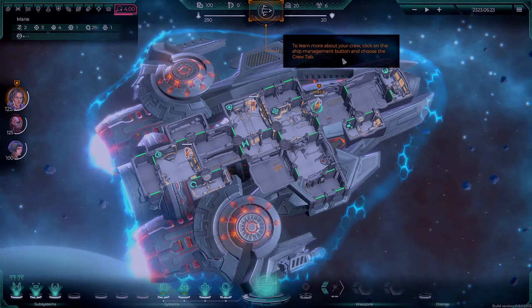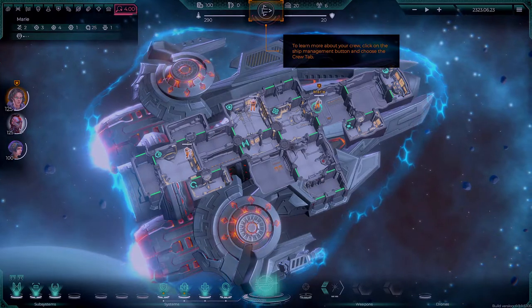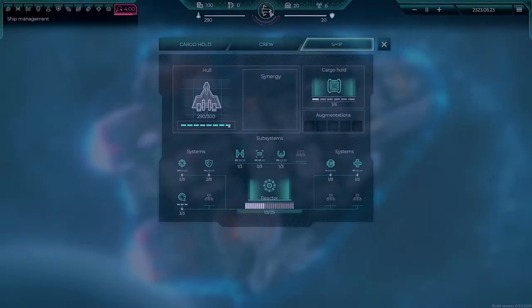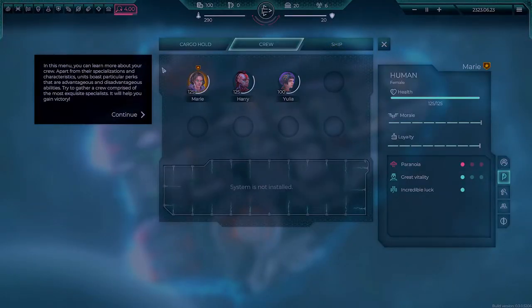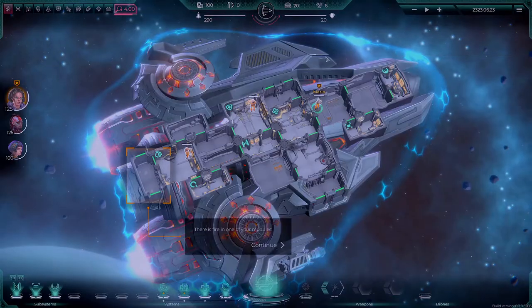To learn more about your crew, click on the Ship Management button and choose the Crew tab. In this menu, you can learn more about your crew. Apart from their specializations and characteristics, each unit boasts particular perks that are advantageous and disadvantageous abilities. Try to gather a crew comprised of the most exquisite specialists — it will help you gain victory. All right, so we'll close that out.